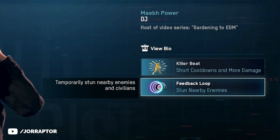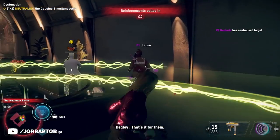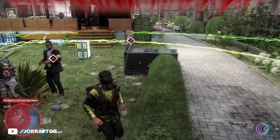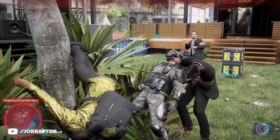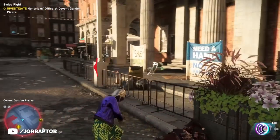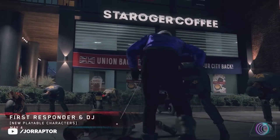The DJ also has the feedback loop ability which is great against multiple enemies. It's comparable to the watch from the spy but now for stunning enemies instead of jamming their weapons. Activating this ability stuns nearby enemies for a short time so you can instantly take them out. When taking out enemies as the DJ you do this unique breakdance move. The feedback loop ability is on a one minute cooldown so you can use it quite often.